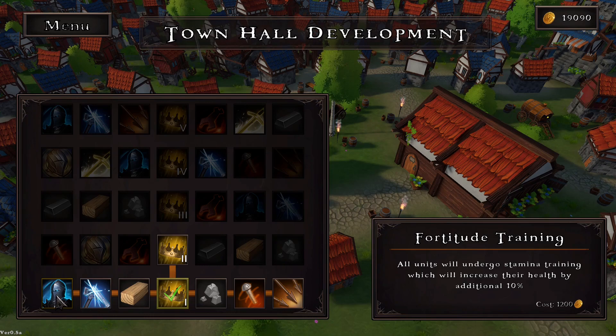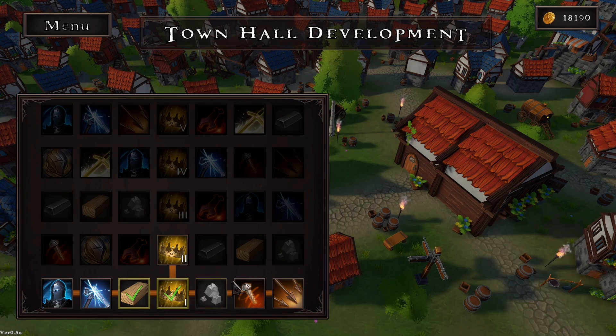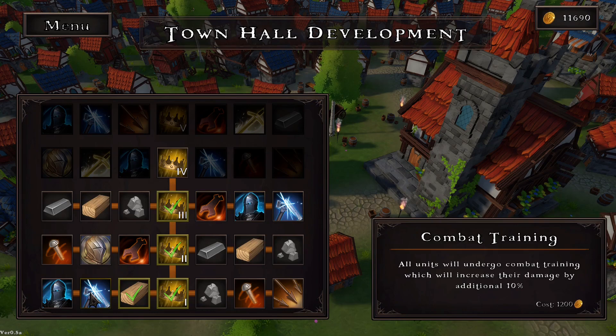Fortitude training - units will undergo stamina training which will increase their health by 10%. Let's just unlock one of those. I've got to unlock the town hall to unlock the next tier I guess. I've got a bit of cash so let's do that. Yeah, the town hall changed. I like that, that's pretty cool.